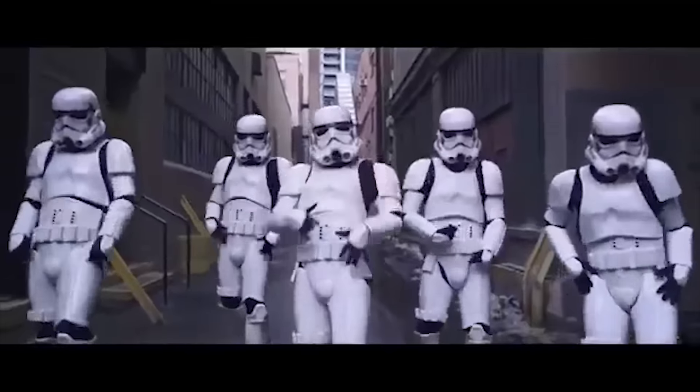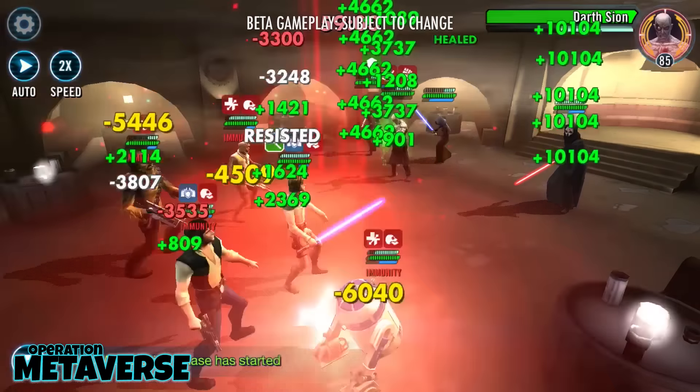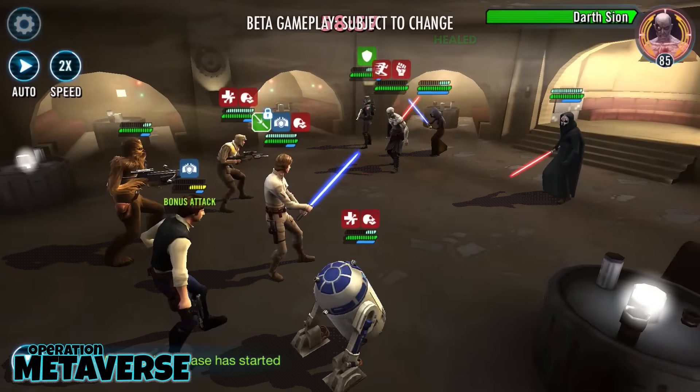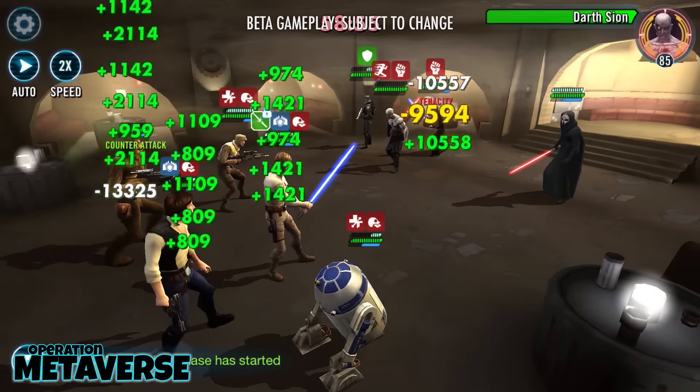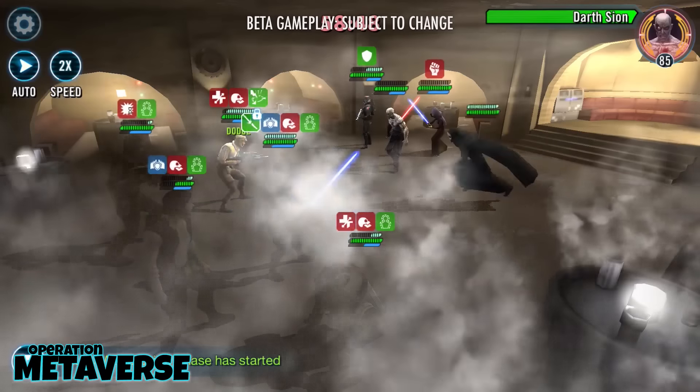There are several team comps where Chewbacca and Han Solo thrive, but the most universally effective is under CLS lead. The lineup is CLS, R2, Chewbacca, Han Solo, and Scarif Rebel Pathfinder. The tank slot is interchangeable — many may favor Old Ben — but you gain far more turn meter over the course of a battle from Scarif Rebel Pathfinder than Old Ben removes. Remember, CLS is a counter lead. Both options have laughable basic attacks, but at least Pathfinder grants 15% turn meter to all allies.